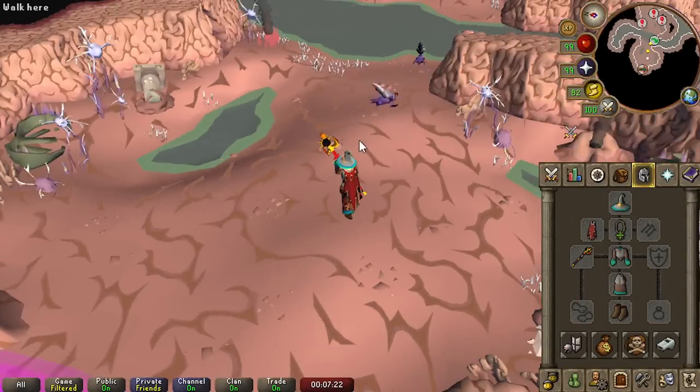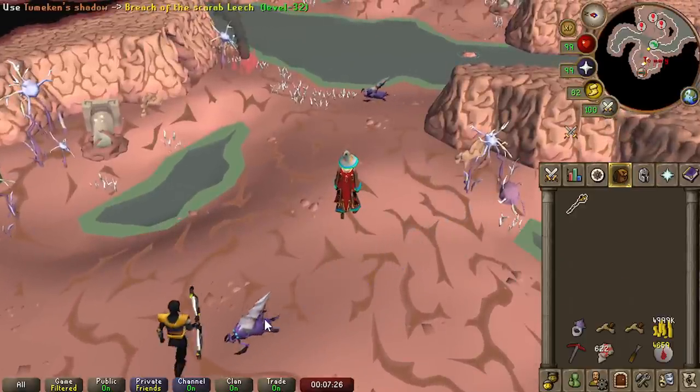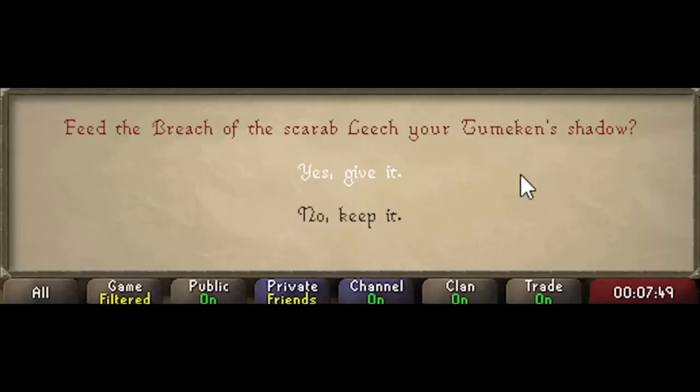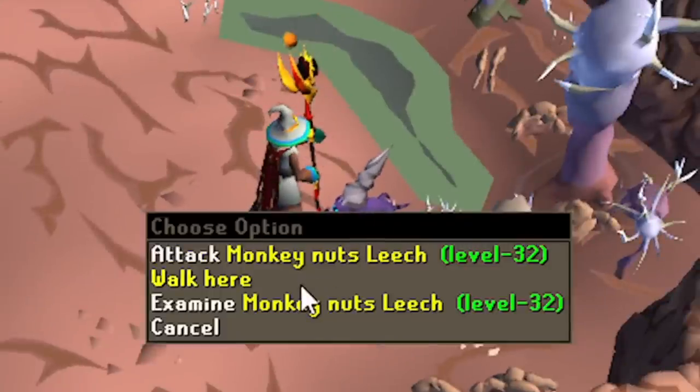Check out this cool easter egg. There are leeches in the scar area of Desert Treasure 2 where if you give it an item, it will take its name. I was going to show you with a Shadow — sike! This will delete your item, so definitely be careful when messing around.